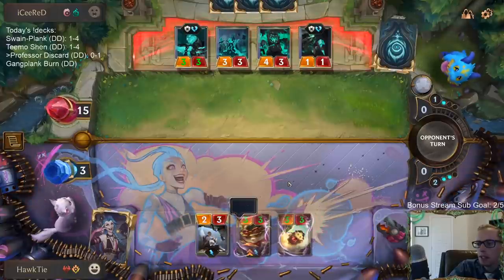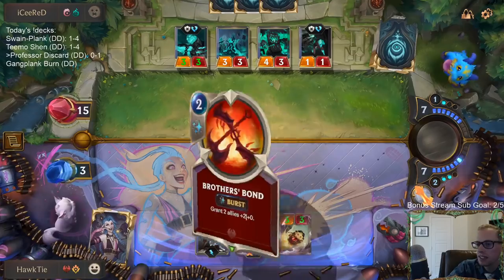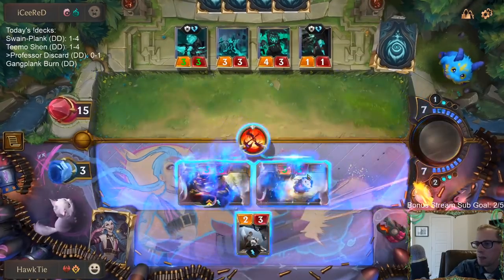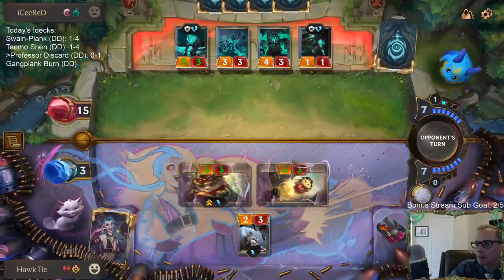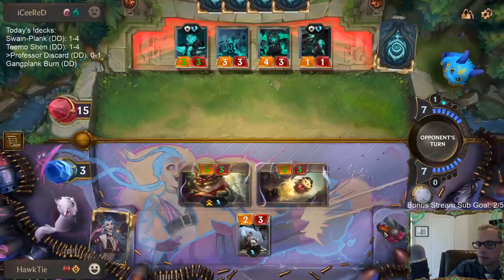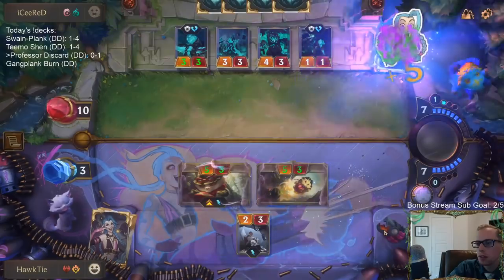People really like emoting against silly decks. Brash Gambler is in Bilgewater - we can't play that card anyway.